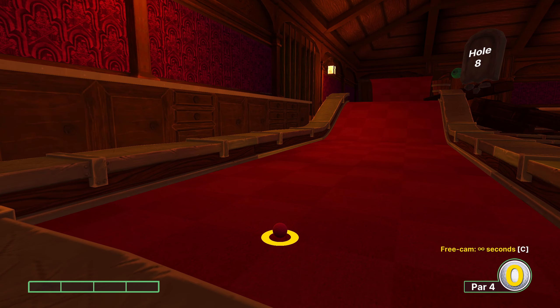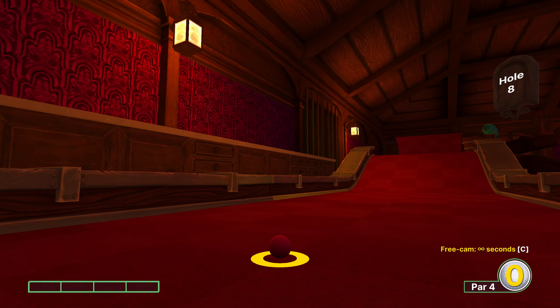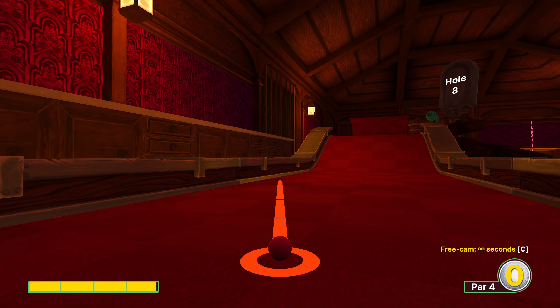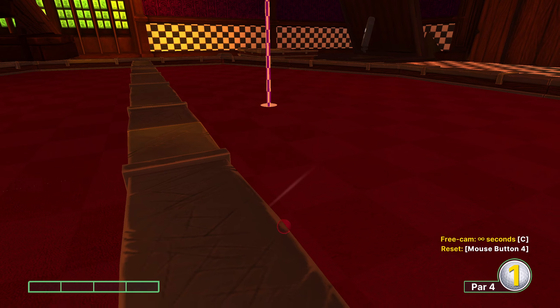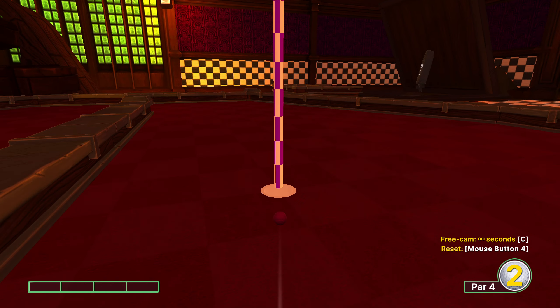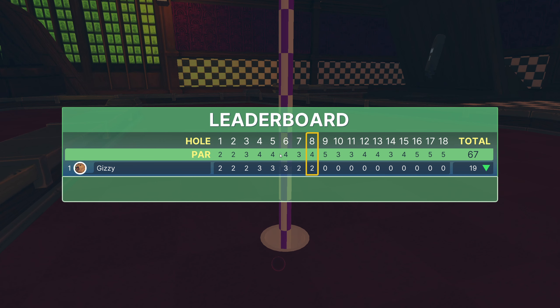Hole eight: full power — not this peg, not that peg, but that peg. Anywhere on that peg will be fine, and even outside of that peg you'll be fine. I just aim for the dead center where that white line is. Full power sends you flying and puts you over here for a chance at an eagle. You can actually get a hole in one on that hole but it's ridiculously precise.